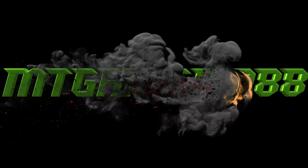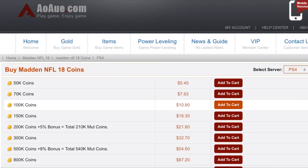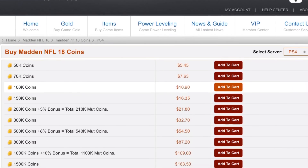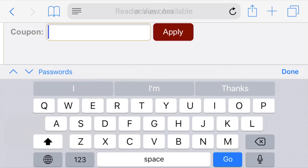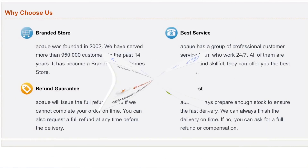Head on over to aoaue.com to pick up the cheapest coins on PS4 and Xbox. Use code MTG at checkout for three percent off your order.